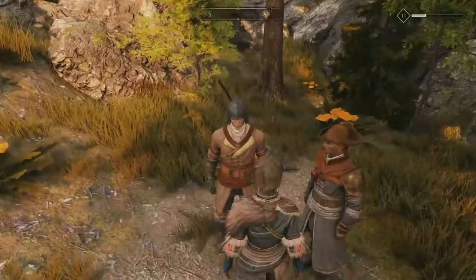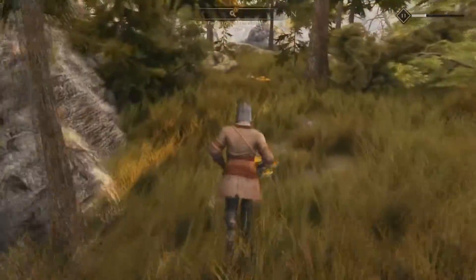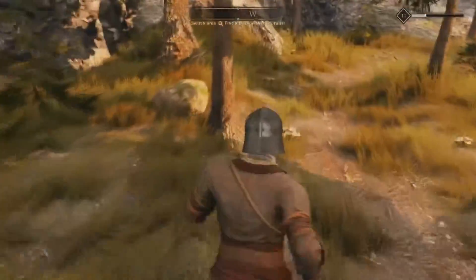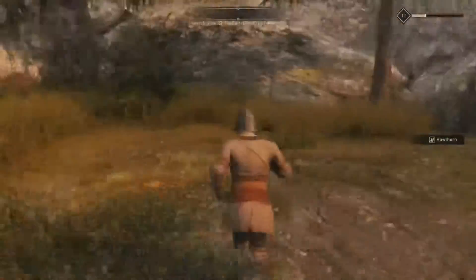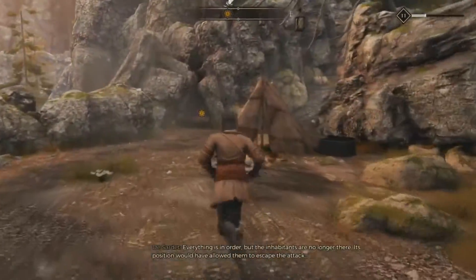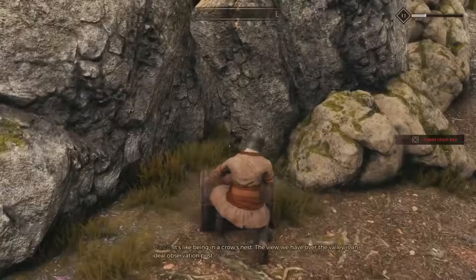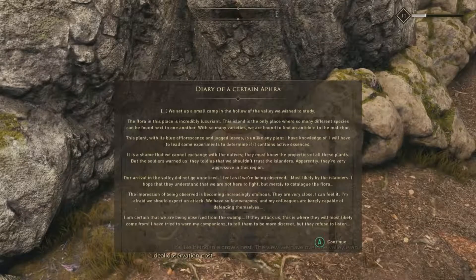After that dialogue, we get a chest key if you search that body. Then we want to go the opposite way — there's a little drop down and that will be the tent that Afra has set up, in the western area. After we pick some hawthorn berries, we drop down and there's something else to read here. That's where that key comes in handy. Here's a diary of Afra.